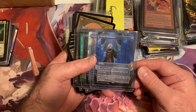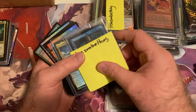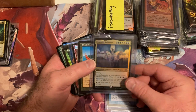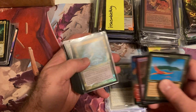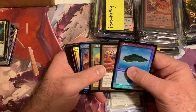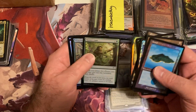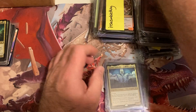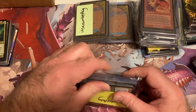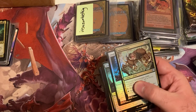We got an Urza's Incubator, Gauntlet of Power, and Alborea. A Mystical Tutor, Arcades Sabbath, Birds, and Siege Game. I don't like this Siege Game art — I really don't like that borderless art. It looks hard to me but to each their own — that's not one I generally like.